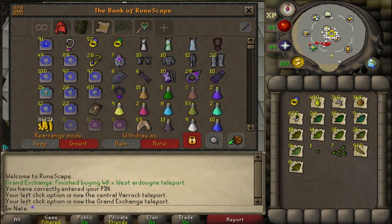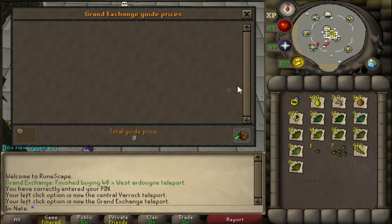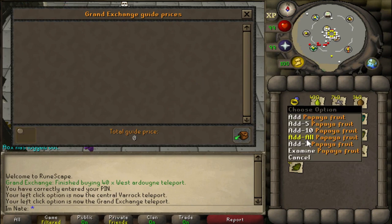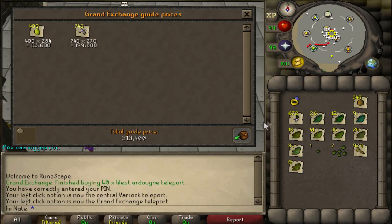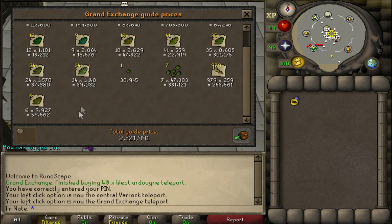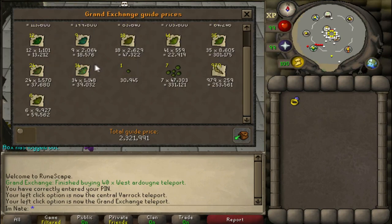Getting pretty close to 4k Crabs kills. The head drop is 1 in 3,000, so I'm getting a little unlucky. Hopefully I don't get as unlucky as I did with the Crawling Hand, which was like five times the drop rate. Here's the loot — in total if I count the alchables it's probably about double what I get here. Got 2.3 mil from fruits and herbs, so probably close to 4.5 mil total.